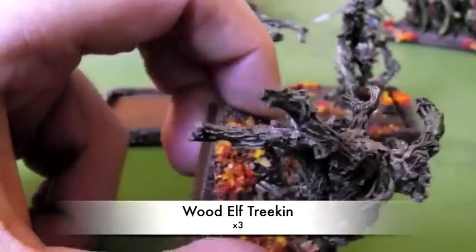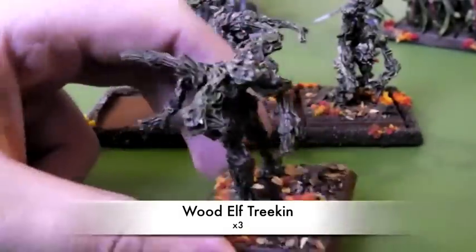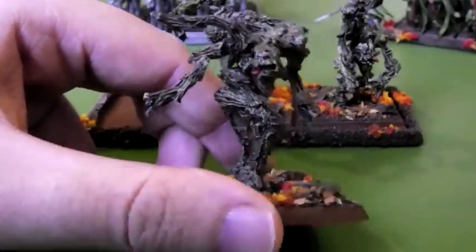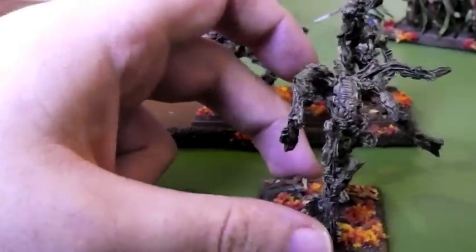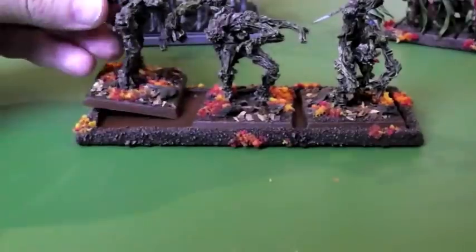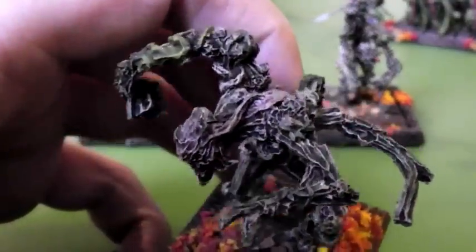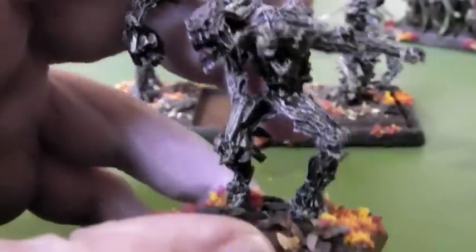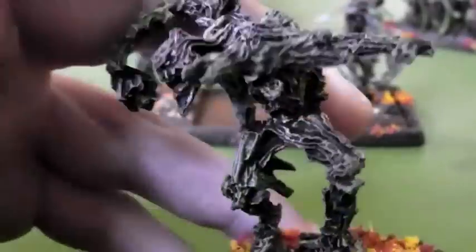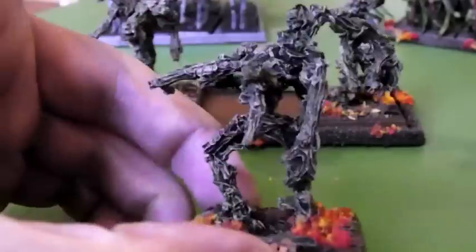Basically they had a green undercoat which I then dry brushed with Deneb Stone. And then I applied a number of different washes so they had an all over wash of Agrax Earthshade. And while that was still quite wet, I mixed in other washes and blended them in. So you can see there's some Camoshade, is it Carroburg Crimson? And there's also some Waywatcher Green glaze in there, and some Camoshade shade.